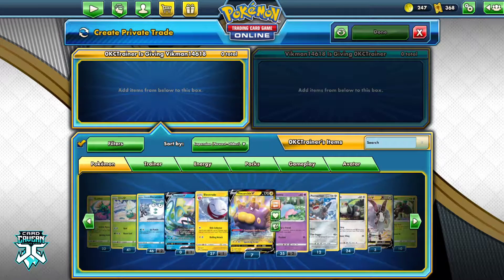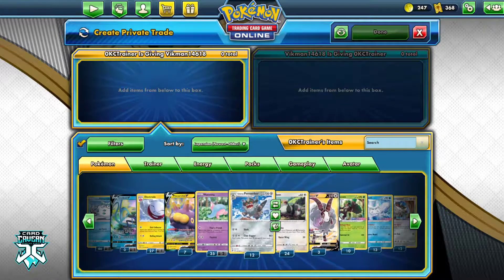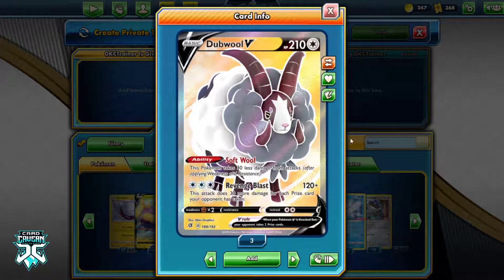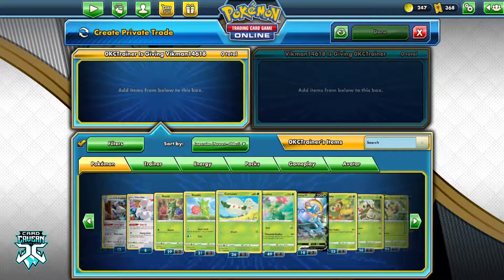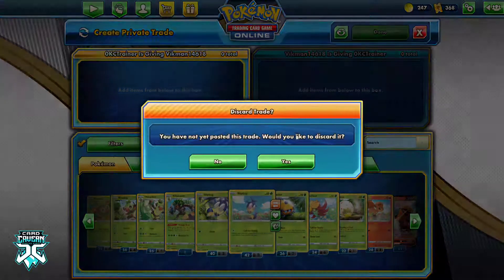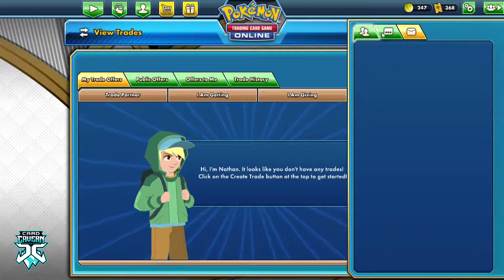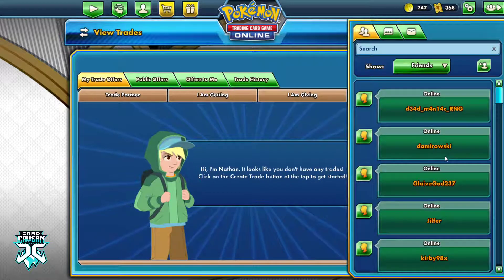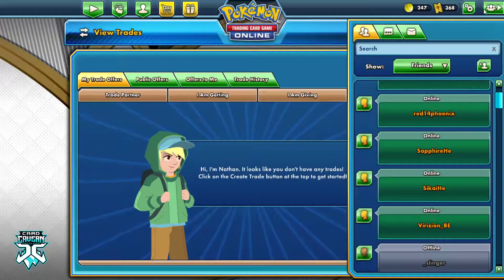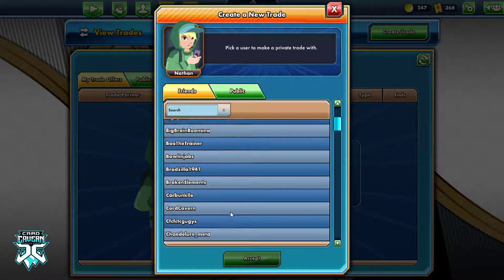It is important to know that whenever you are creating a private trade — let's say I want to create a private trade with OKC Trainer — notice how he has a bunch of things marked but not a lot else. That's because he didn't mark his cards for trade; he only marked these specific cards, so that's all I can see. So it's important to know that if you want to be trading with people on a private level, you're going to want to mark a lot of your cards for trade. You can also see your friends list here.